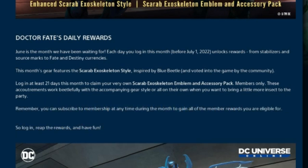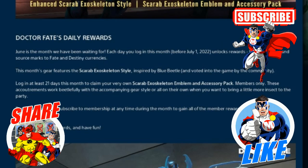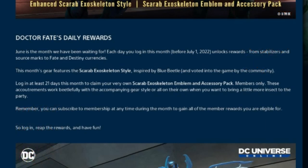We finally know what the daily rewards for the month of June will be. We already know about the Blue Beetle style, and we will also get the Scarab exoskeleton style inspired by Blue Beetle — it seems to be an emblem, a belt buckle, and an accessory for the belt. You have to log in at least 21 days this month in order to claim the Scarab exoskeleton emblem and accessory pack, and that is for members only.